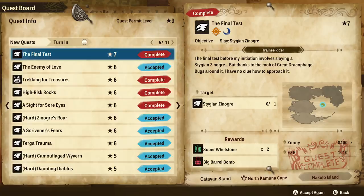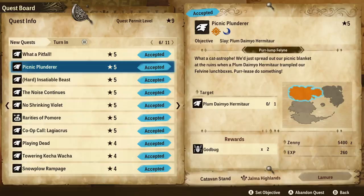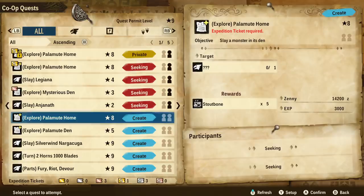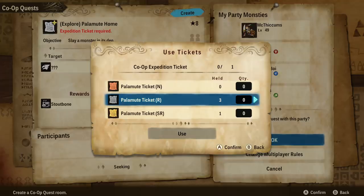I believe there will be a lower level one for those that aren't in high rank yet, so let me know what you find when you go to the board when you log in. Now when we go to the online section, we can see two different things: the Explorer Palamute Den, which is going to be level 5, or we can do the Palamute Home, which is level 8.